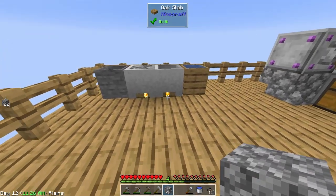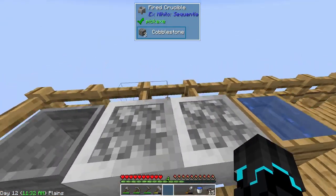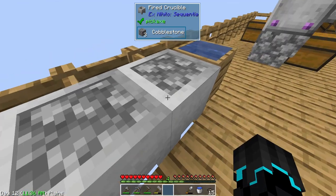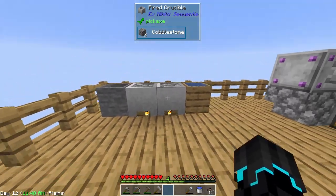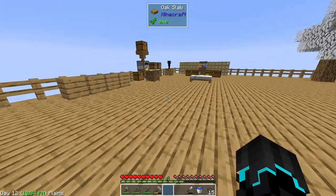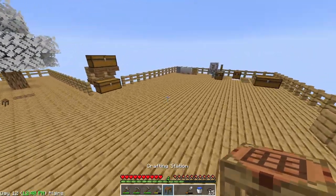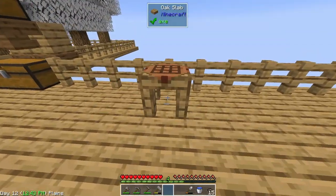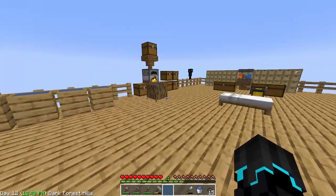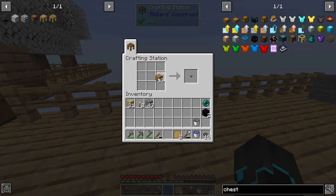That should work the same. The torch is the least effective way to use these crucibles - having fire or lava underneath is going to be a lot better, but for now this works. Another thing I really quickly want to set up is to move this table over here, because we do have Tinkers' Construct in here which I absolutely love, and I haven't really been using it to its full potential.